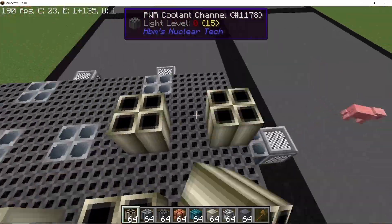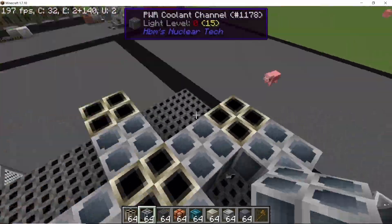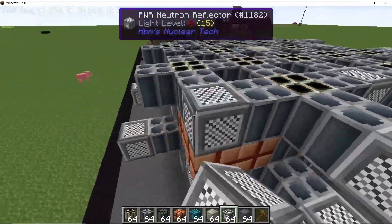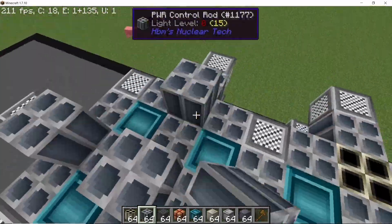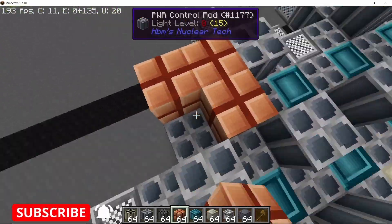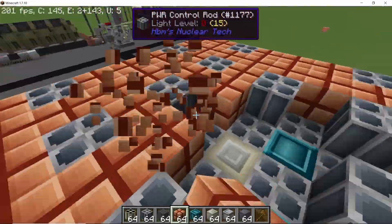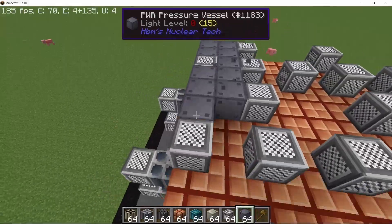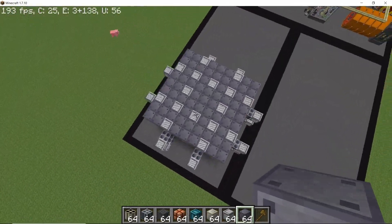To expand further, the process is the same: place down fuel rods, control rods on each side, heat sinks in the middle, and close it off using reflectors. Don't forget that step as it contributes to heat generation. On the top will be more control rods, and since we already had coolant channels on the bottom, we will have heat exchangers on the top. Fill up every remaining space, then close off the control rods on top with reflectors, place down the pressure vessel in the middle, and the reactor should now be closed on the top and bottom.